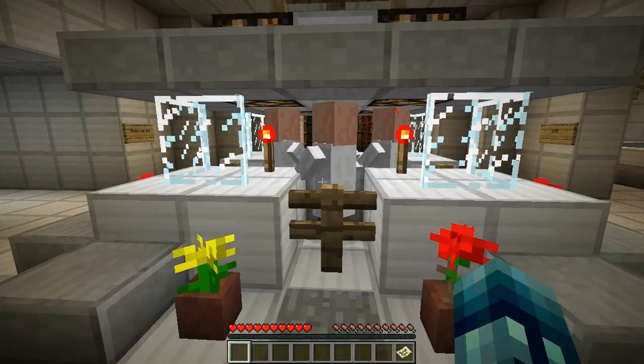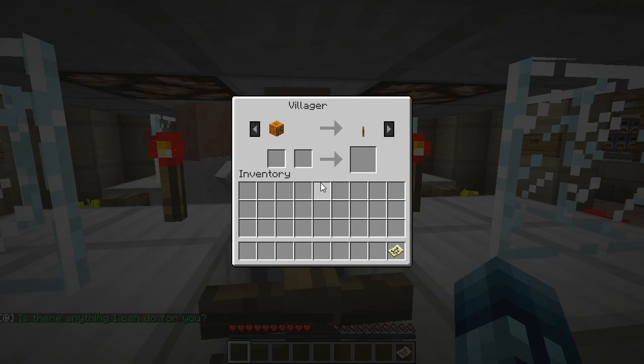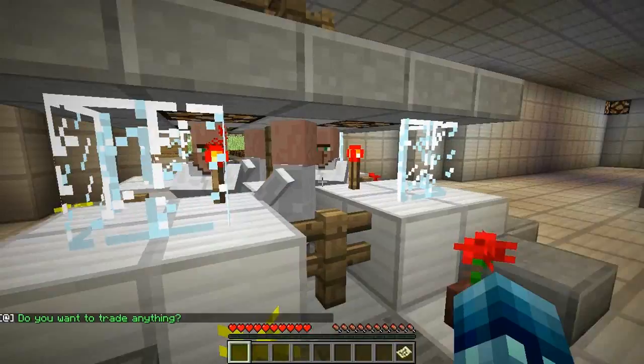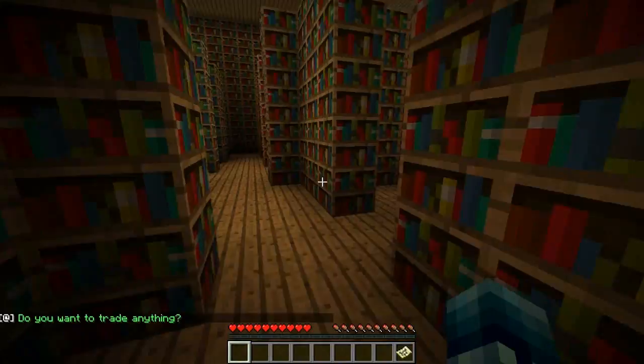We're in the middle room with three rooms branching out. What's this guy want? He wants a jack-o'-lantern and will give me a lever. What about these other guys? Nothing. It looks like most of those guys aren't important. Let's go into the library and see what's going on.